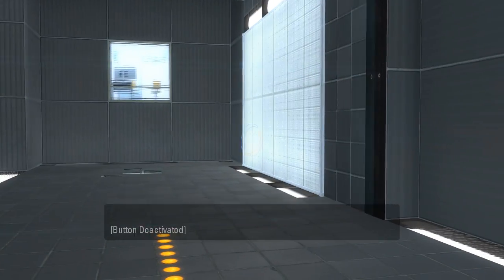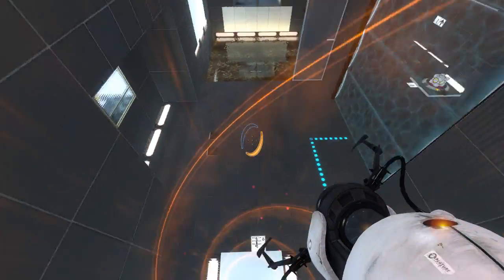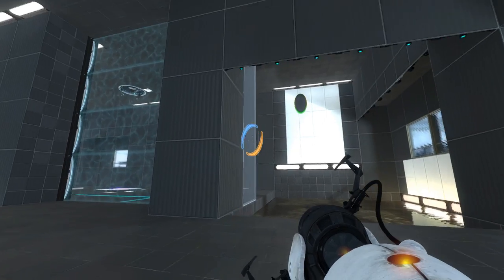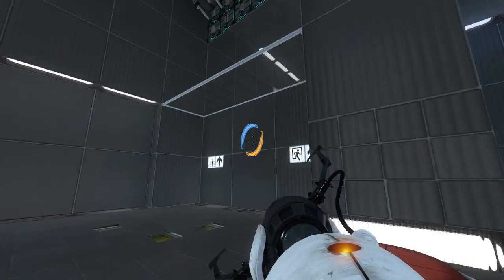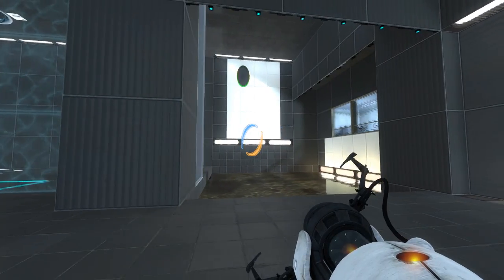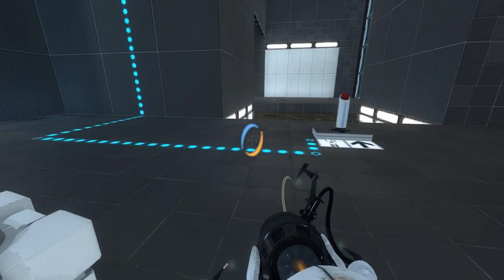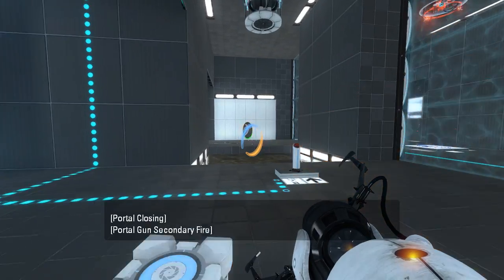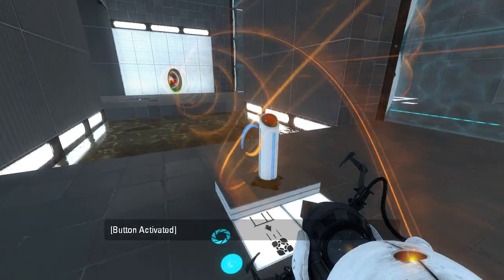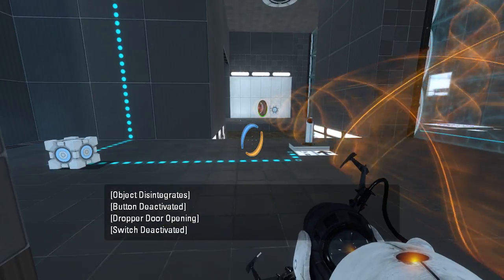Yeah, so... see here — keep the portal there, go off in the funnel. Well, we've got portals there now, so that's at least partially good news. Let's go ahead and save on that account. And then I suppose we do that, right? There's no easy way to do this, really. There we go, caught the cube, excellent.